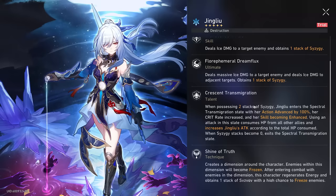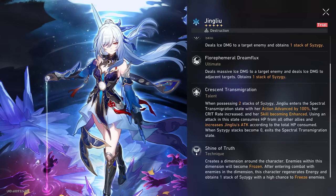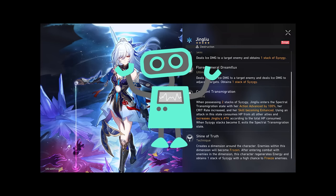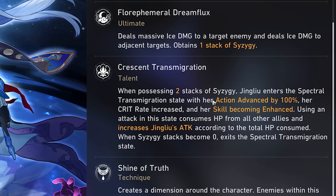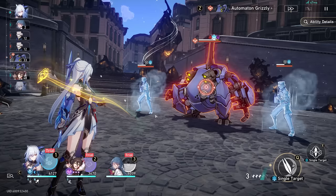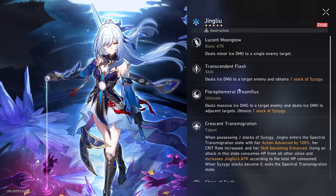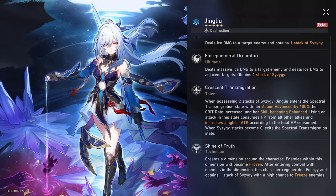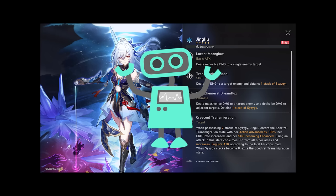So let's talk about this talent. When possessing two stacks of Syzygy, Jing Liu enters the Spectral Transmigration state, which advances her action forward by 100%. There are three different ways you're able to obtain these stacks. As you can see, I already have one right now in the bottom left-hand corner. The other ways of obtaining stacks are using her skill, her ultimate, and her technique. Her normal attack does not really benefit her because it's not going to give us one of these stacks.